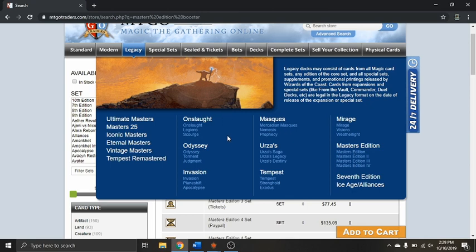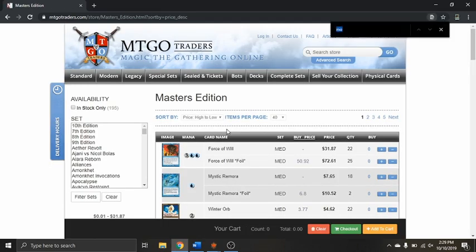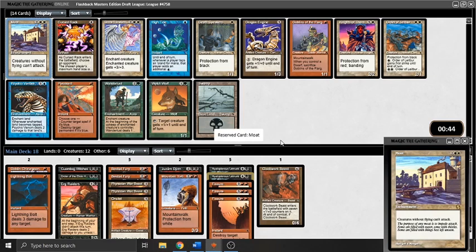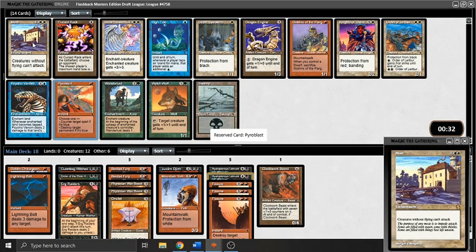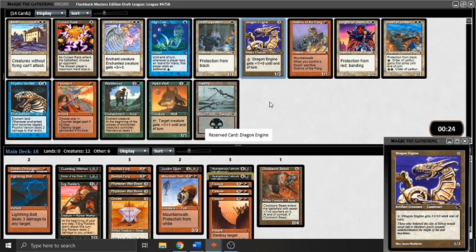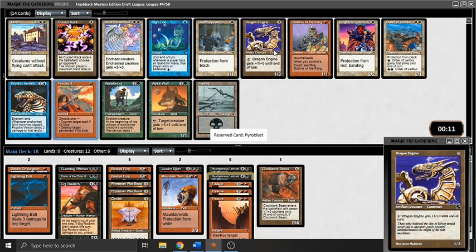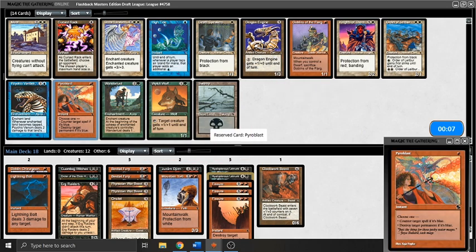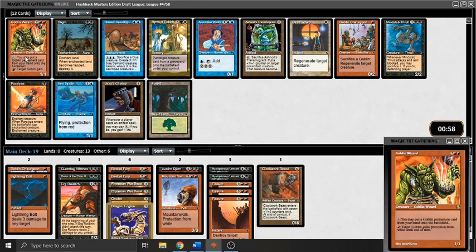I briefly consider rare drafting this Moat because who doesn't want to rare draft a Moat, right? I realize it's not the right thing, sort by price and find it at 20 cents. These drafts are low value — either you get a Force of Will that pays for just over two drafts, or you get almost nothing. I'm strongly considering the Pyroblast as a high pick sideboard card over the Dragon Engine, because Dragon Engine is just not the card I really want to second pick out of a pack. But I'm looking at my playable count and I decide I need the playables — can't really afford to gamble in this format, so just going to take the Dragon Engine second.